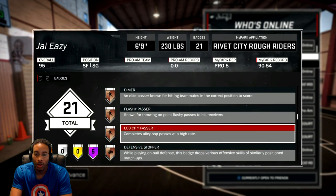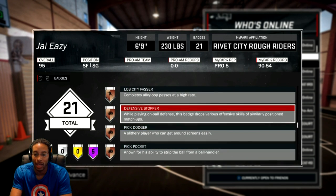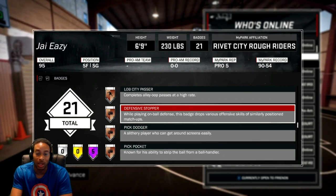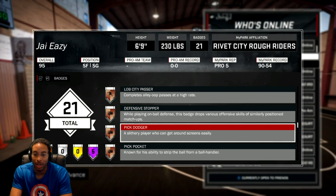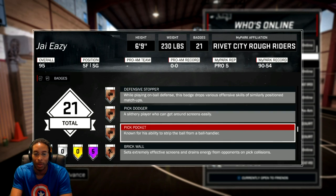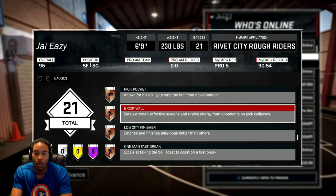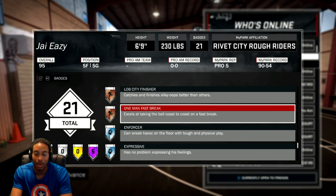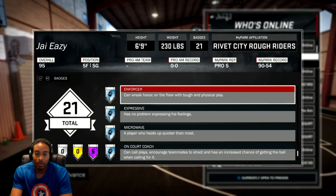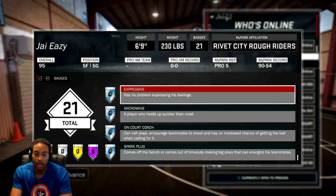We got Break Starter, Dimer, Flashy Passer, Lob City Passer — which I showed you guys how to get that easy. Defensive Stopper — that might be the most useless badge because you can still get dropped. It is what it is, it's hard to get, but I feel like it makes a little difference. Pick Dodger — you'll get that trying to get Defensive Stopper, so don't even worry about that. Pick Pocket — that's a pretty good badge. Brick Wall. Lob City Finisher — useless for me because I'm never going to be down there. And One Man Fast Break. I also got Enforcer, Expressive, Microwave, On Court Coach, and Spark Plug.